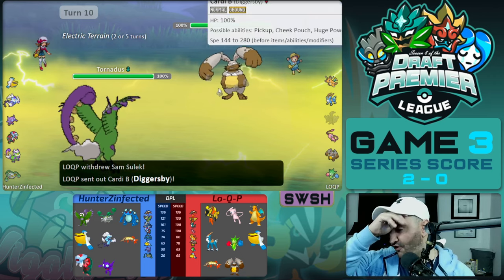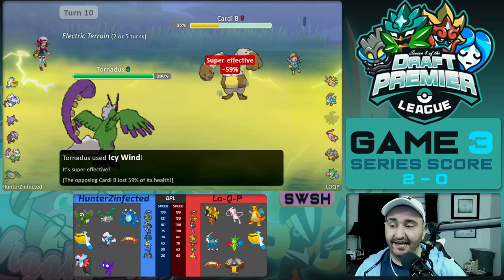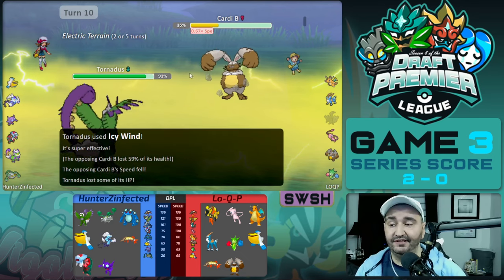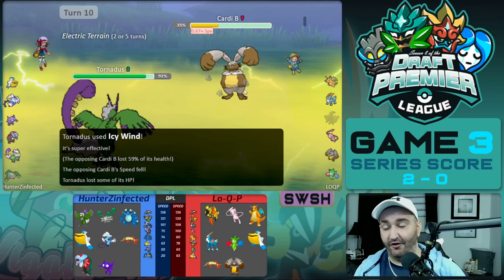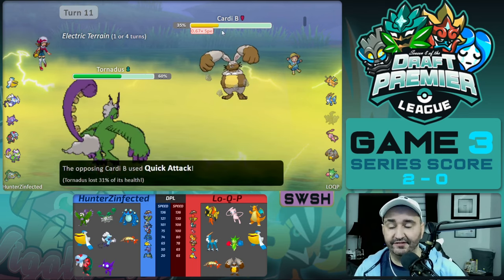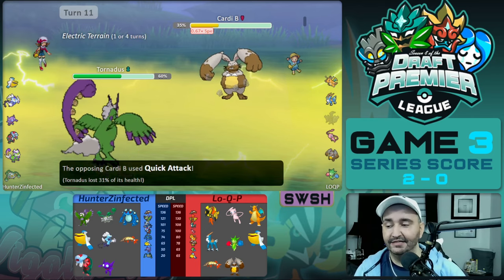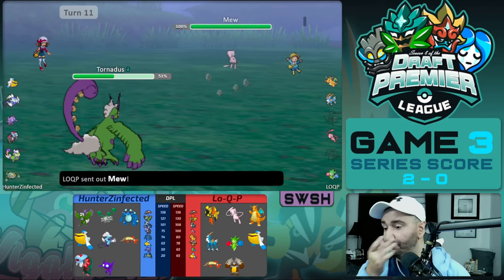Diggersby switches in on our Tornadus and takes an Icy Wind — takes 6% from rocks and 59% from Icy Wind because we are Life Orb. If we were not Life Orb, this thing was probably EV'd to live Icy Winds comfortably. But because of Life Orb, it's forced to hit us with a Quick Attack. Even if it was Choice Scarfed, we lowered its speed so it no longer outspeeds us. Hunter gets off the second Icy Wind and kills off Diggersby. We're now sitting at 51%.